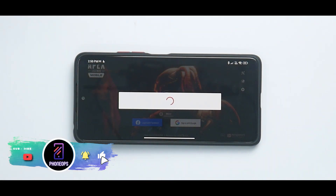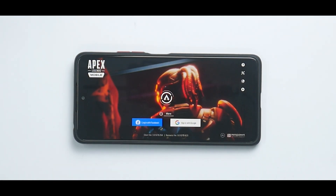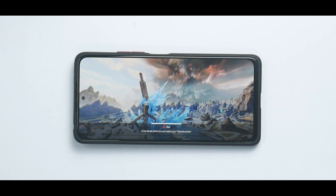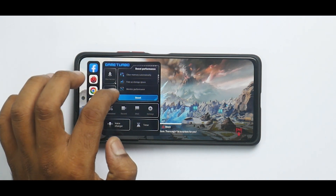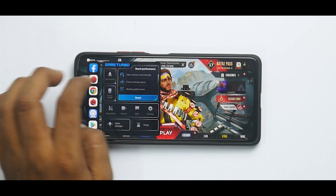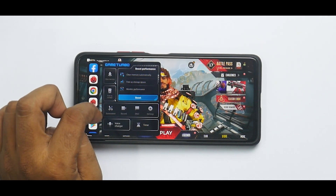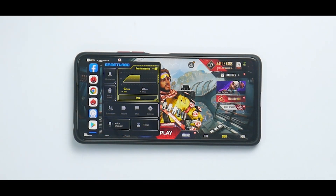This boost button might be a gimmick. Without being in the game lobby it won't show us the FPS before and after the boost, so let's do a proper before-and-after comparison in the actual game. After clicking boost it shows — before: 20 FPS, after: 92 to 95 FPS. That jump is definitely a gimmick. I'm not saying it makes no difference, but those numbers are sort of a joke.